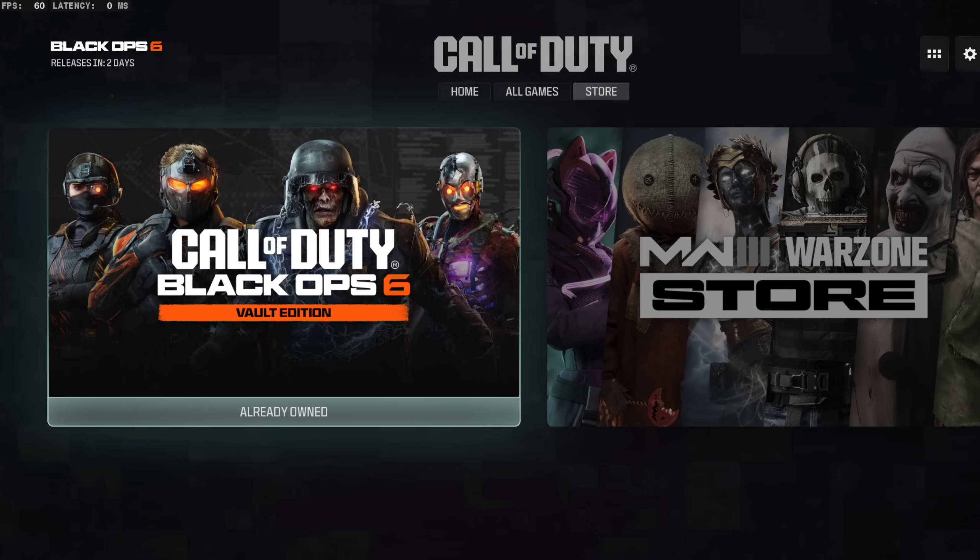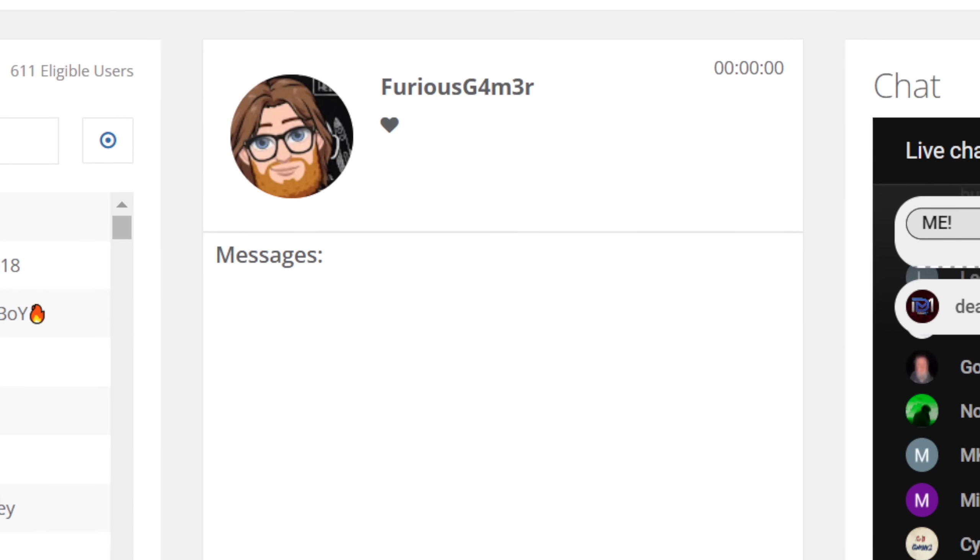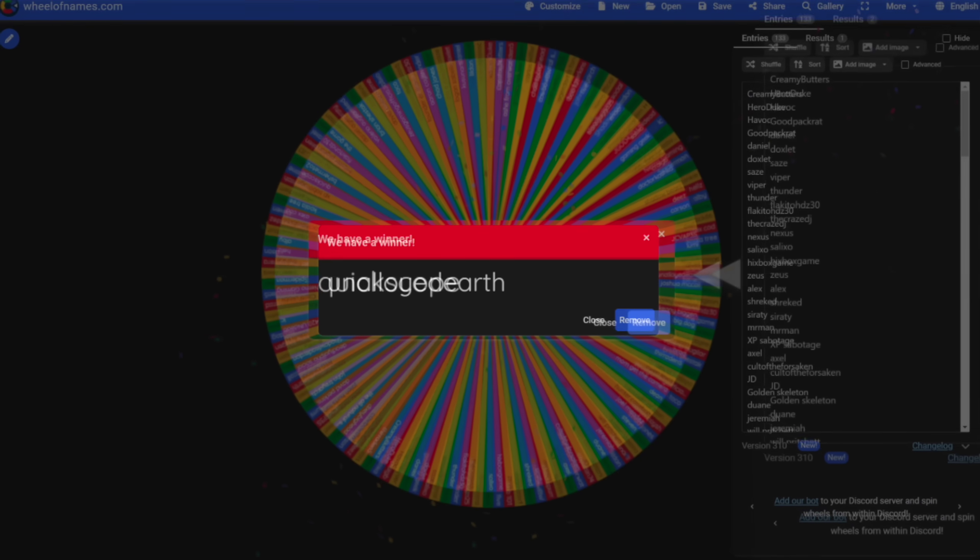I want to give a shout out to Furious Gamer for winning my Battle.net Vault Edition code that I gave away, as well as Unalloyed Earth and Quickscope for winning my Gamer Advantage giveaways.